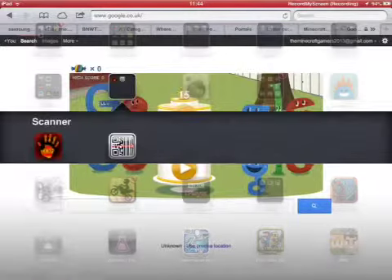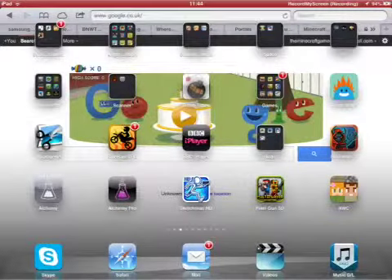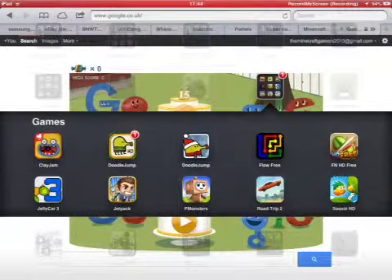Scan — for QR codes you find in shops — Bomb Timer, just a timer. Alchemy, which is the purple flask thing. Pixel Gun 3D, which is good. Dumb Ways to Die, that's really good. Doodle Jump, Clay Jams, Sousses, Jetpack Joyride, and Paper Monsters.